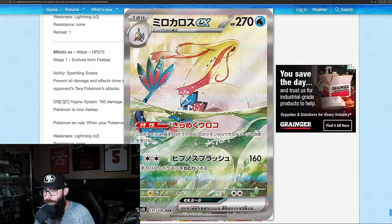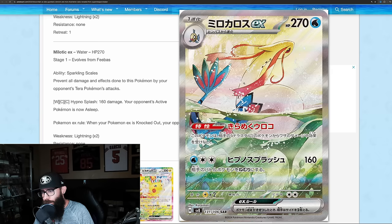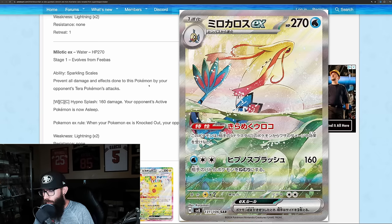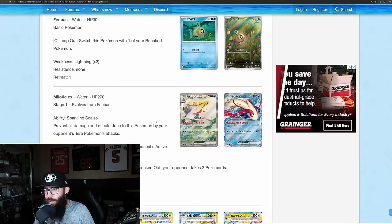We got a Milotic SAR. This card's pretty cool too. I always said Milotic — SAR, which would be SIR in English. Super cool-looking card. I like that too. So there are two SIRs there.